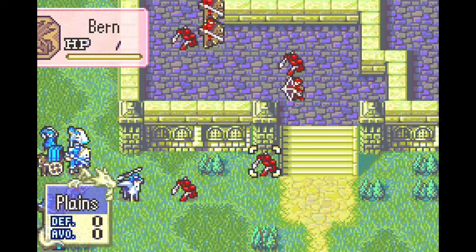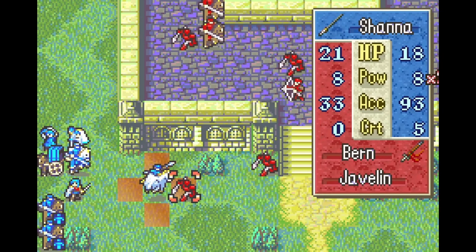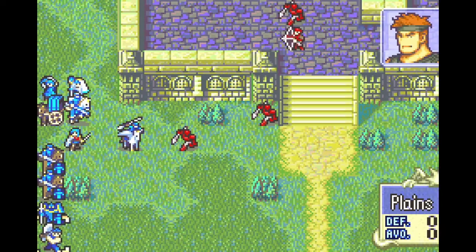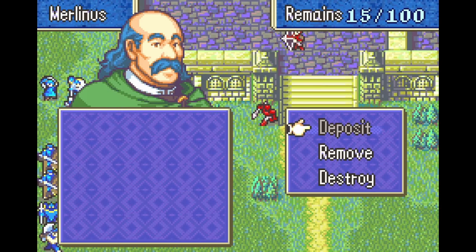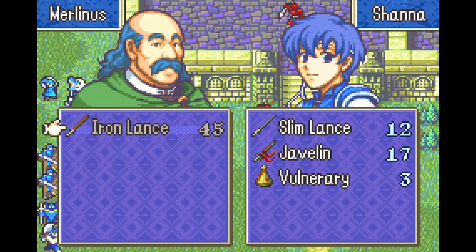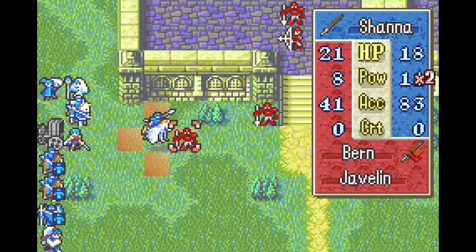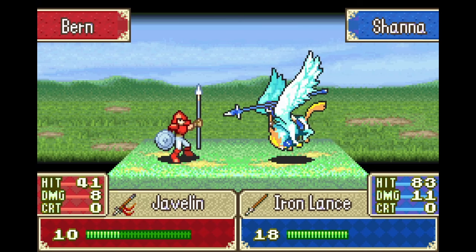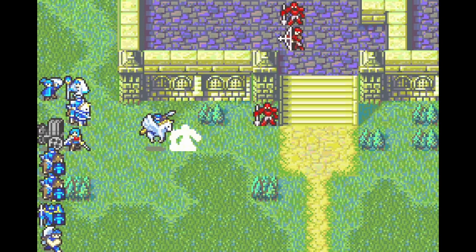This is just a regular iron lance guy. The slim lance is not going to defeat him, but we might dodge. Do I have anyone that has an iron lance? Only Merlinus. Well, this guy is going down anyway, so I might as well take an iron lance and give it to Shana. I forgot Merlinus is cavalry — that actually secures it. The iron lance just works.